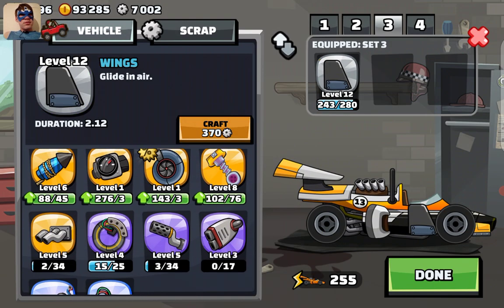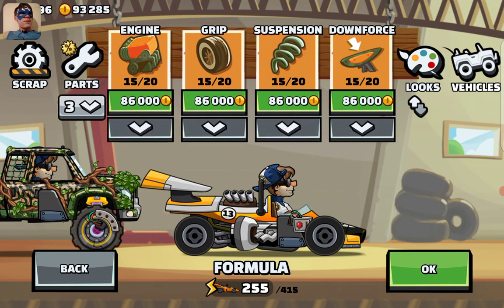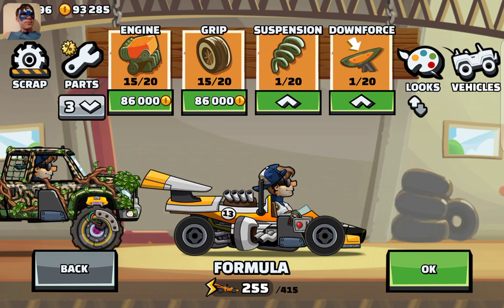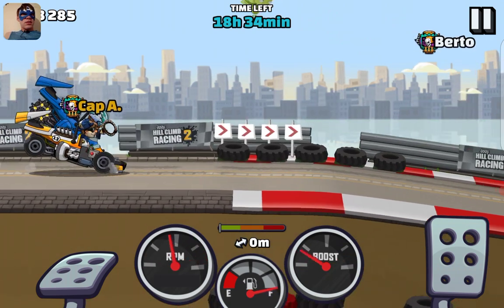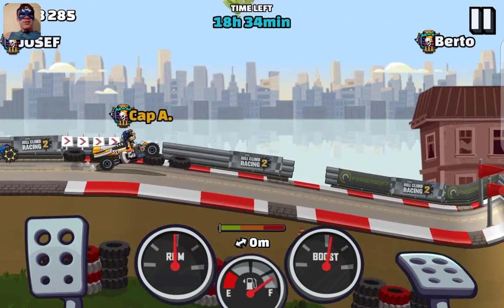Wings, wheelie boost, coin boost, downforce, and suspension down to one. There we go, alright, backwards. You can also use snow tires instead of coin boost or instead of wheelie boost.